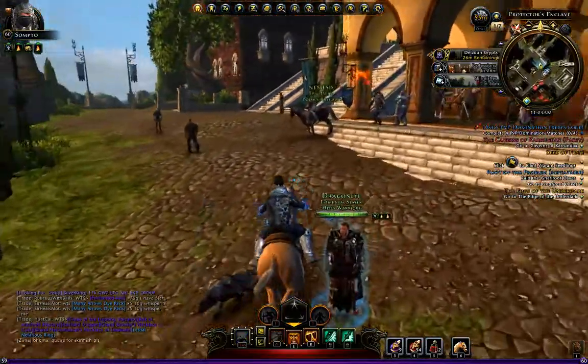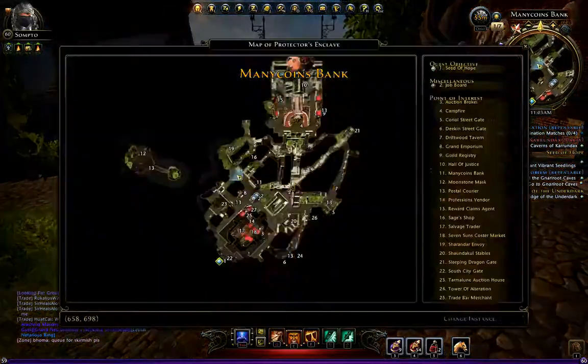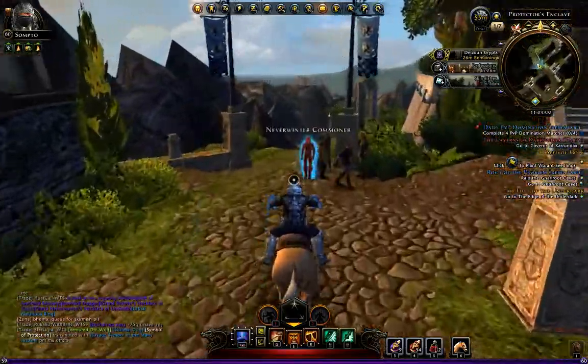I'm going to show you guys how to get to the Feywild. To start the quest, you go to the main starting town. Then if you look right up here, there's the Envoy. Just run over, speak to him, start the quest.